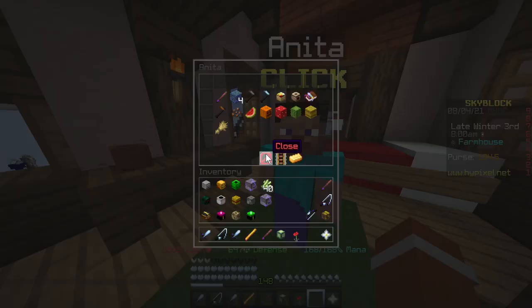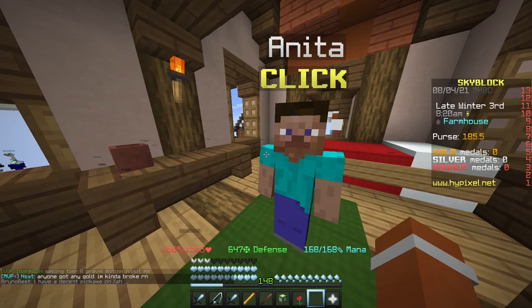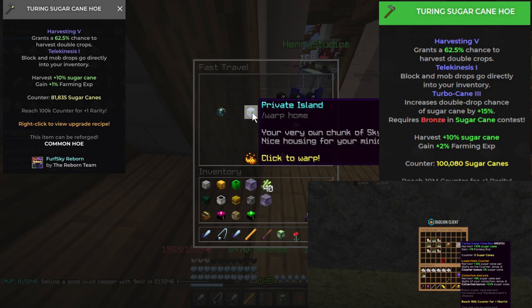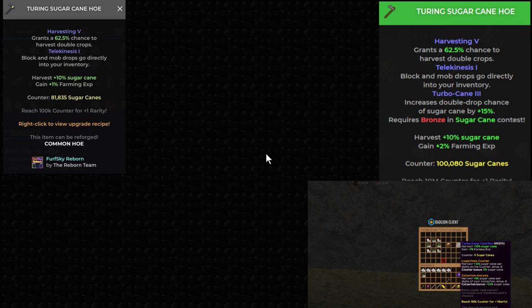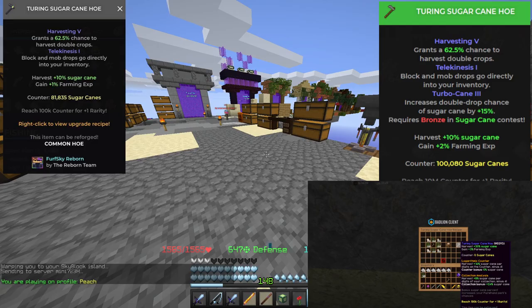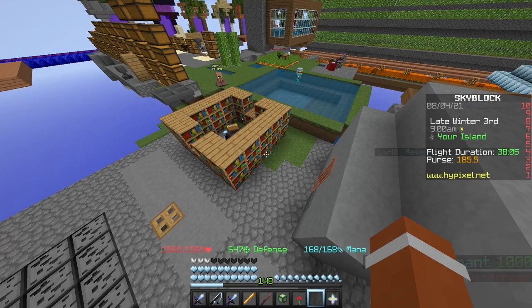Then you go to Anita, click on her, and you'll see the Mathematical Hoe — it costs one gold medal and 32 tickets. They sell for roughly around one million coins, but they're not on the Auction House because you cannot sell a common hoe. You can get it in different rarities: common, uncommon, rare, epic, and legendary, and you can recombobulate it which costs five million on the Bazaar to make it mythic.